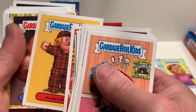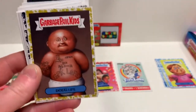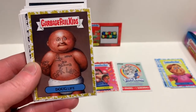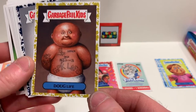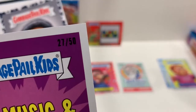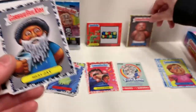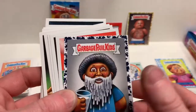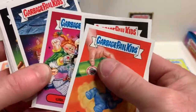Oh, there's a gold right there - there's a gold. Doug Life - it's the opposite, it's Tattoo Lou's twin. And it's a gold version, so this is cool - I kind of like it. If anyone needs it, let me know. Doug Life Gold Parallel, card number 27 of 50. So we got a gold and the patch, and we still have a few more cards to look through.